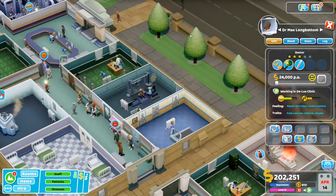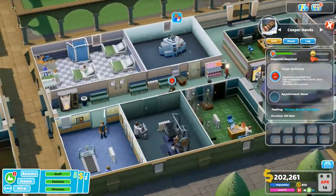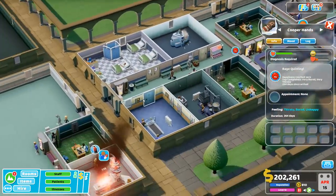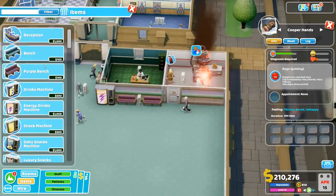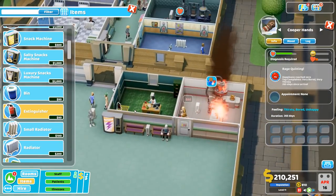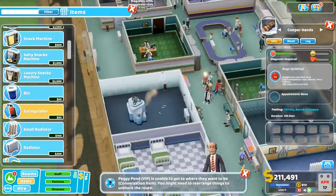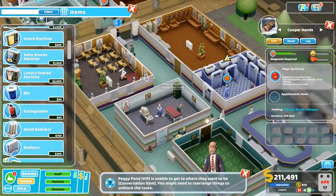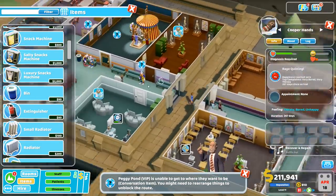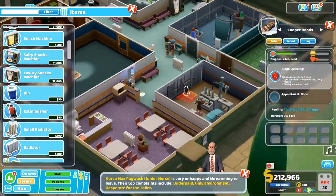We do have a few unhappy people — thirsty, bored and unhappy. We have plenty of machines around here. Today's guide to good manners. We got a fire going on — that's probably not a good thing. Have an extinguisher, grab that. That machine is almost broken — we do have 3 janitors, so really that shouldn't be an issue. We need a few more extinguishers from the looks of it. Nobody thinks about extinguishers until there's a fire.